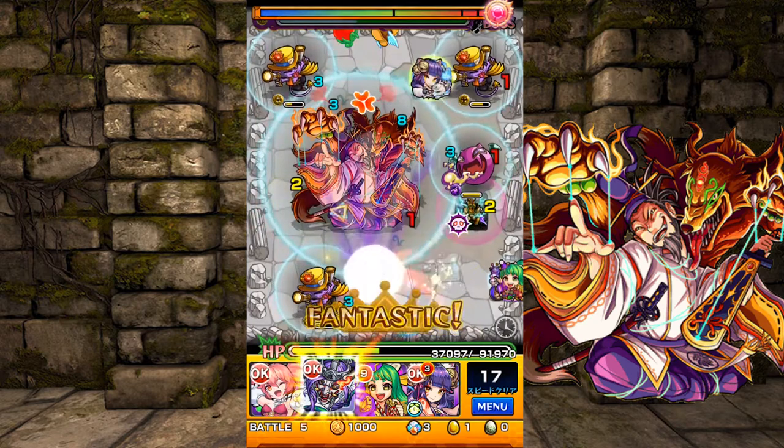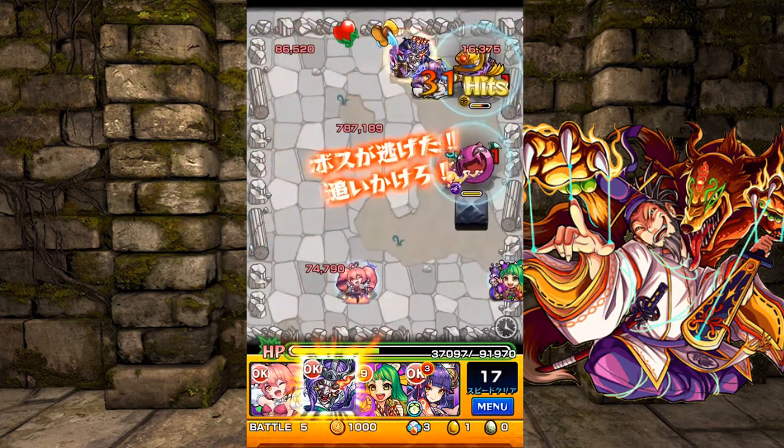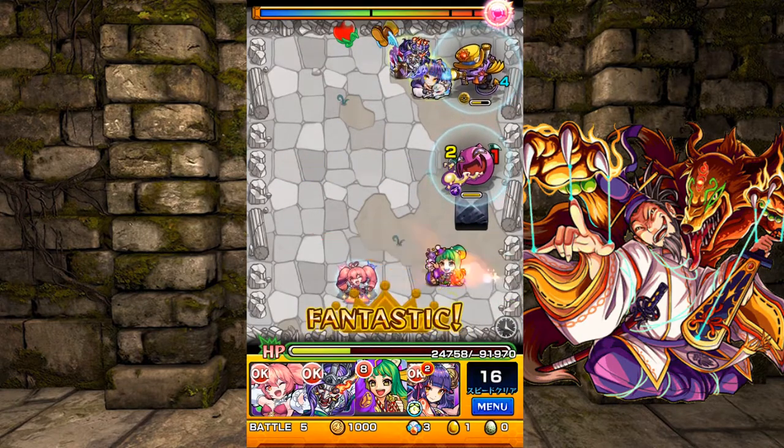Let's clear off Yoritomo. Lady Rokujo has the samurai slayer for the boss, so that's why I'm using her. And Tsunayoshi.